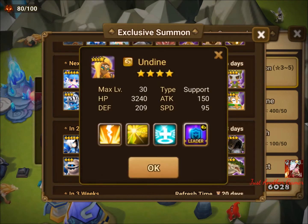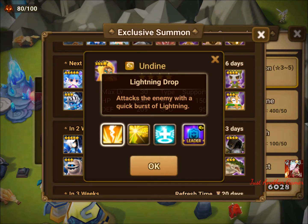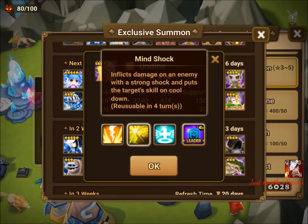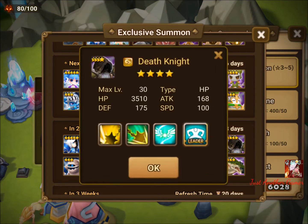Alfoy has Lightning Drop which slows enemies with each hit when awakened. The second skill resets cooldowns. The third skill removes harmful effects, heals allies by 20%, and grants immunity — making it quite a good cleanser. I'm also using Alfoy for raids, and might make some raid videos this week.